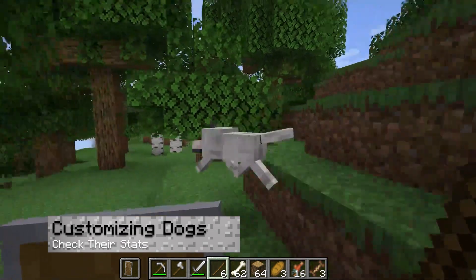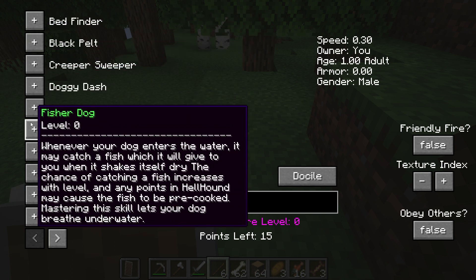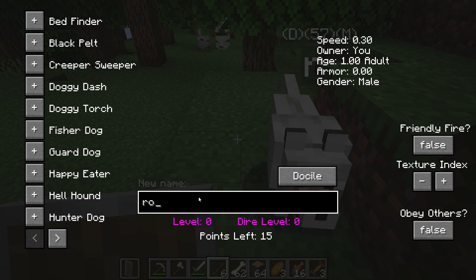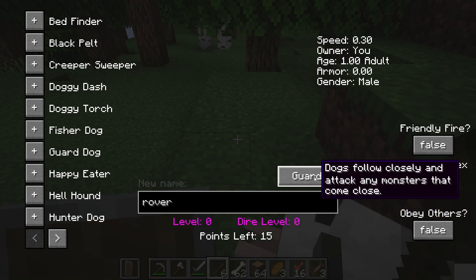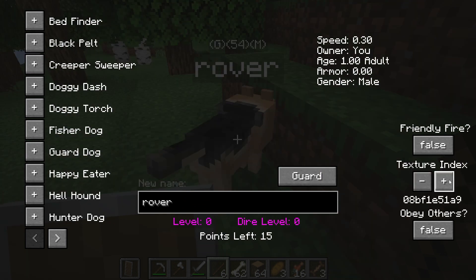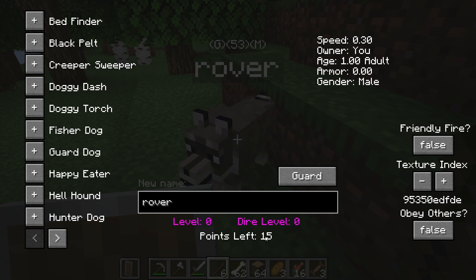When you've done all of the steps needed to get a customizable dog, you can right-click with a stick to open its menu. Players will immediately notice several skills to the left with additional features on the right-hand side. For example, you can give them names in the text box below or change its mode from docile to guard for unique behaviors. Another option is to change the dog's appearance, accessible from the texture index setting. Besides this, you can view its level and available points at the bottom, used for assigning skills. Near the top right corner, you can see the dog's stats, such as speed or age.